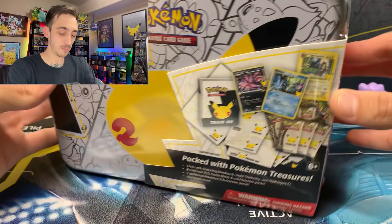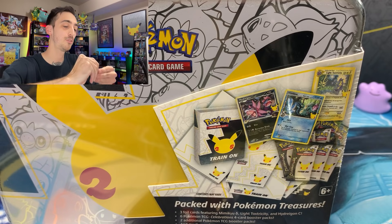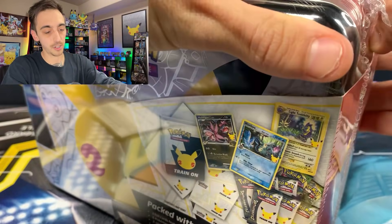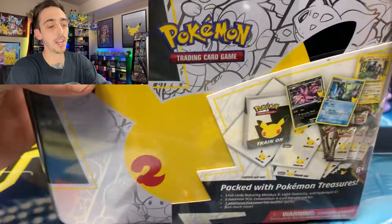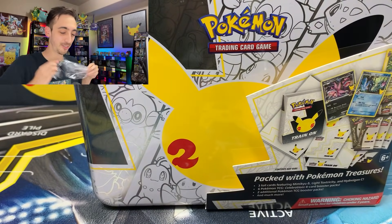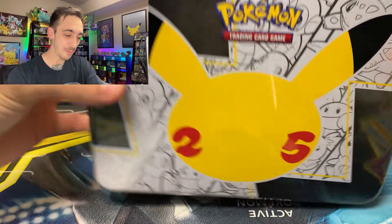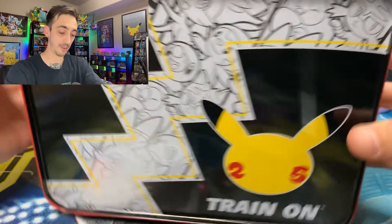Main event — we have got the Celebrations Collector's Chest. I'm the most excited about getting these promos out. Let's use our surfing slash flying Pikachu pin to rip into this box. These boxes have been delayed by distributors — local card shops say they're a little delayed. I have not seen them at any big box stores like Target or Walmart. I picked this one up from the Pokémon Center and I'm really surprised they shipped it this fast.